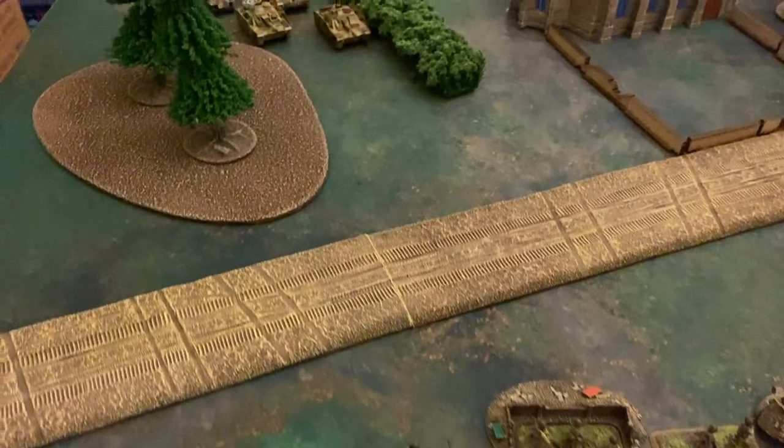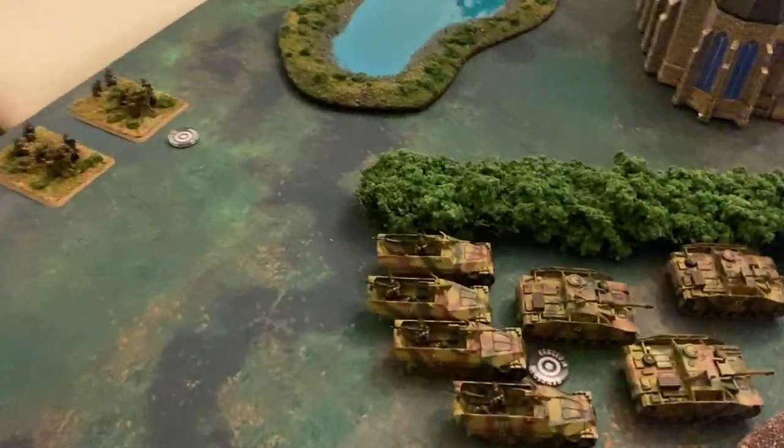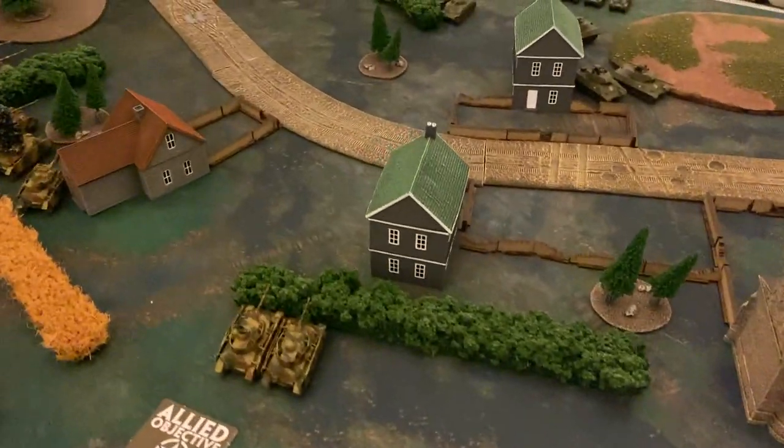The 76s are barreling down the right side and will have their hands full with the 88s and Tiger tanks. The Panzer IV unit takes some damage, losing a team. Exciting turn one, and turn two is coming up.